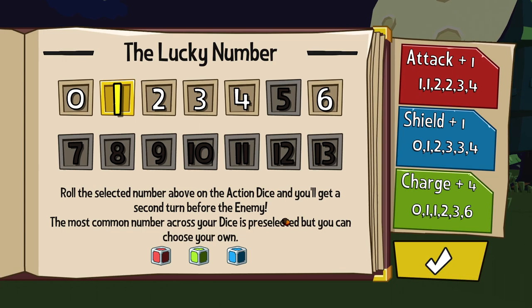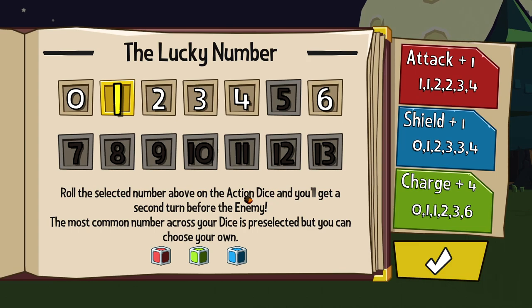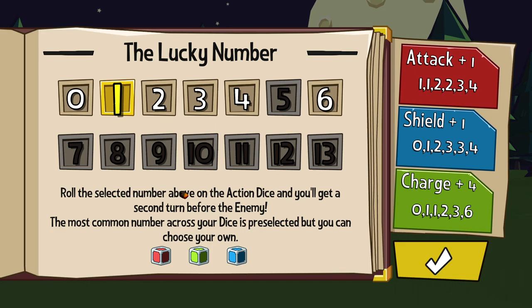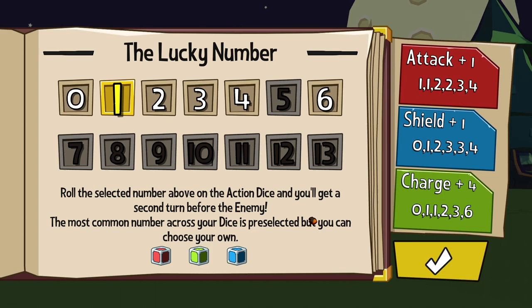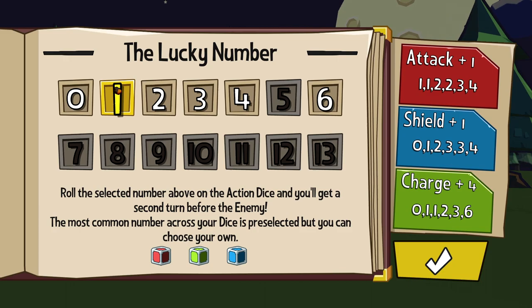There's also a lucky number system. Essentially, when we roll the lucky number on our main die, we get a second turn. The incentive is to look at your dice, figure out the mode — the most common number — and set that as your lucky number, because that way you have the highest chance of rolling it. In our case it's a 1. If I know going in that I want to shield a lot, I might set lucky to 3.